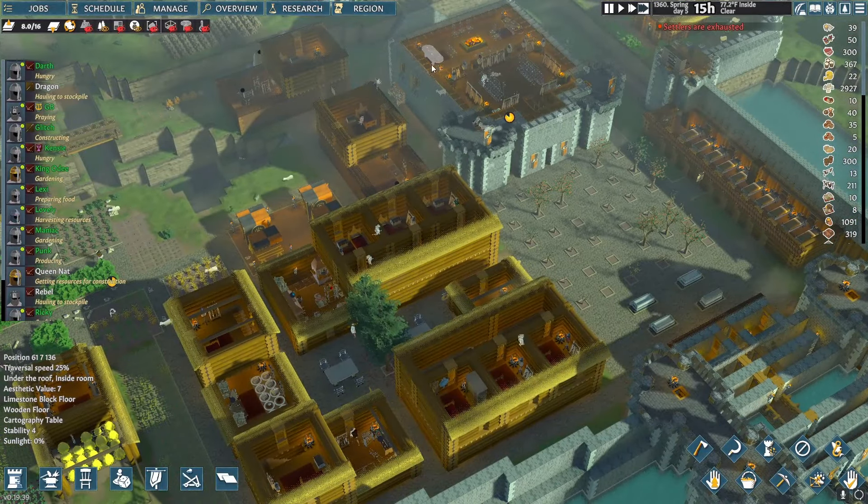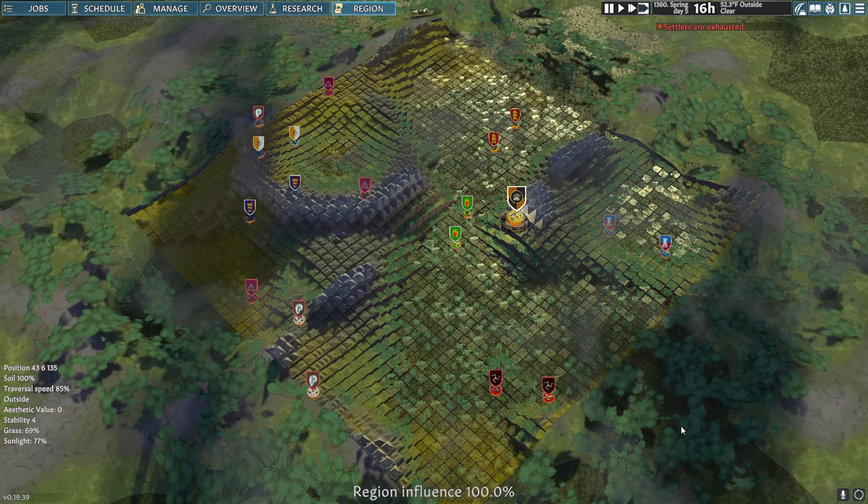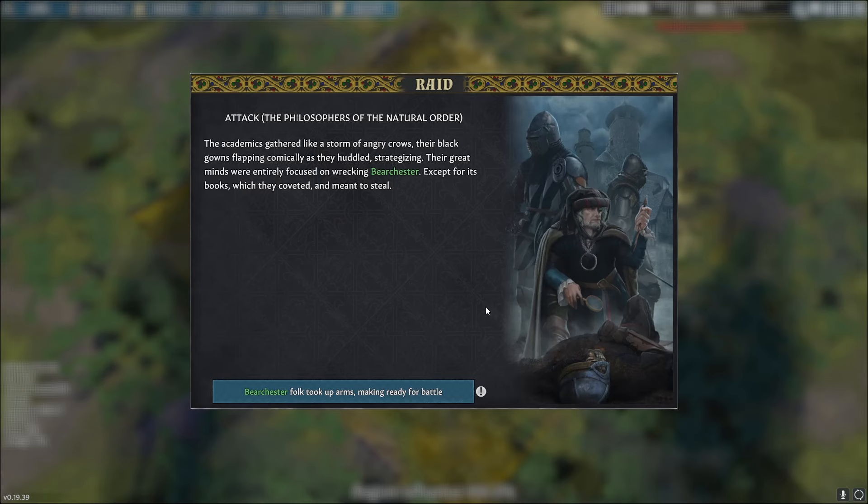Right now our influence is 100%. And here's why — because we are under attack, ladies and gentlemen, by the Philosophers of the Natural Order. 'The academics gathered like a storm of angry crows, their black gowns flapping comically as they huddled strategizing — their great minds entirely focused on wrecking Bear Chester, except for its books, which they coveted and meant to steal.' Yeah, no — we're the smartest ones in the land, get out of here.